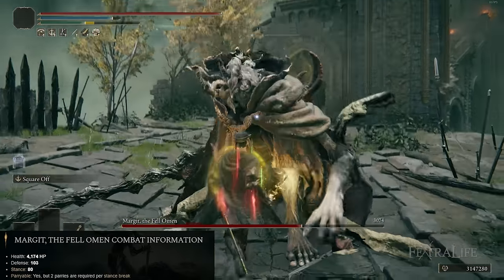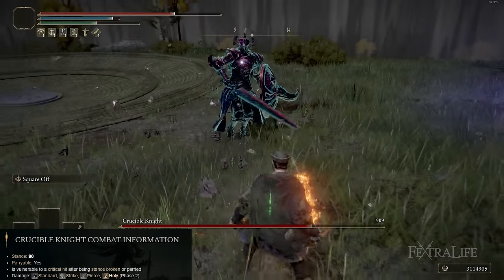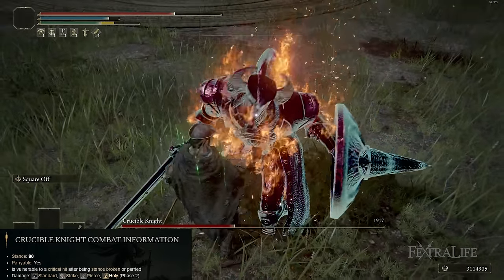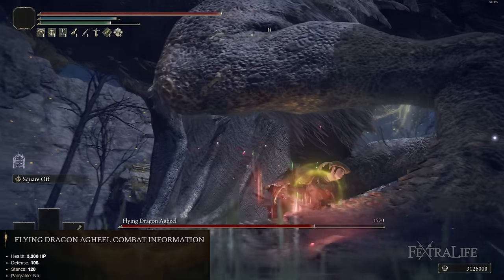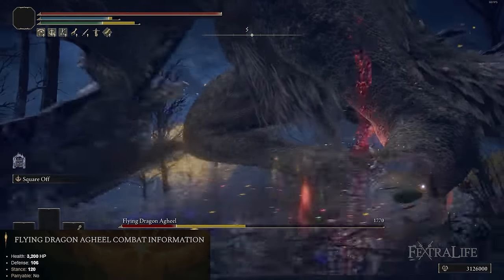For bosses that have specifically 80 stance — like the Tree Sentinel, Margit, Knight's Cavalry — you can just hit them twice and they go down. Even Crucible Knight has 80 stance, so hit him with two L2-R2 attacks and he's going to fall and you can do a critical attack. A Golem, for instance, is 120 stance — that means if you do three of these, he goes down. That divides evenly perfectly. So that 40 stance damage number is really significant with the L2-R2 attack.